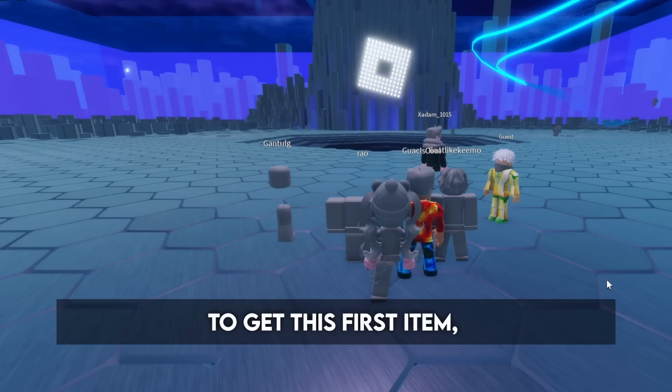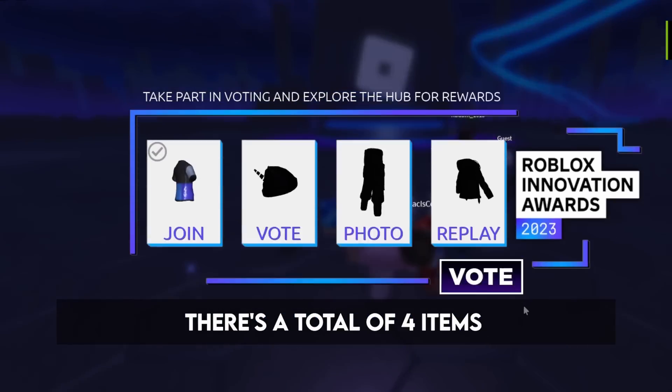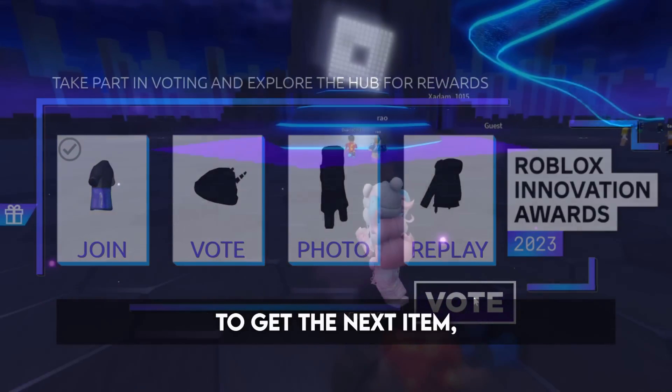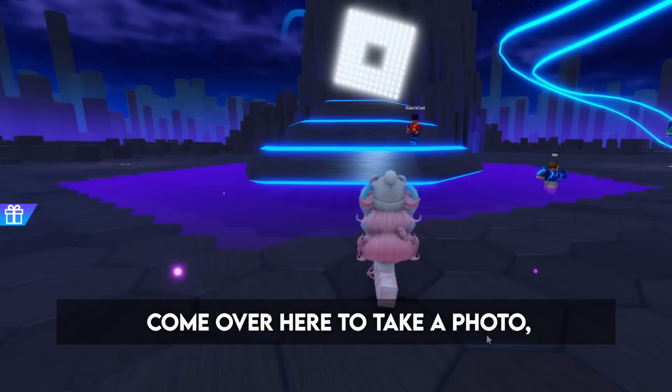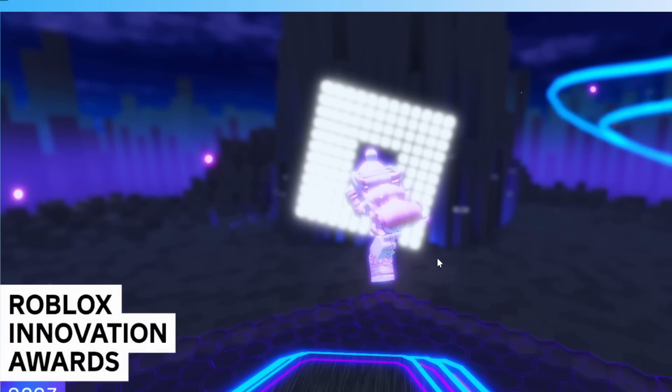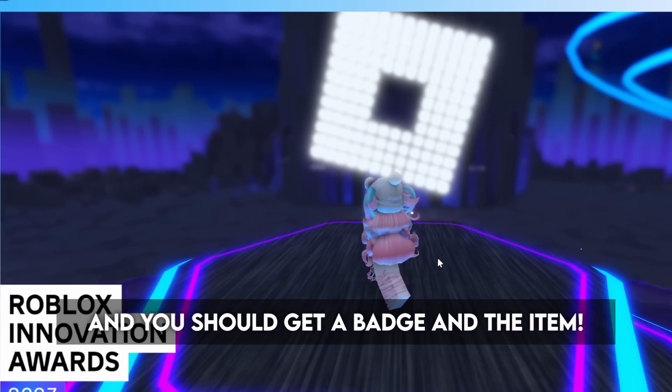To get this first item, all you have to do is join the game. As you can see here, there's a total of 4 items you can get in this game. To get the next item, come over here to take a photo, and you should get a badge and the item.